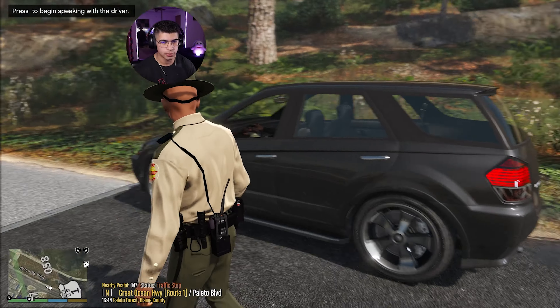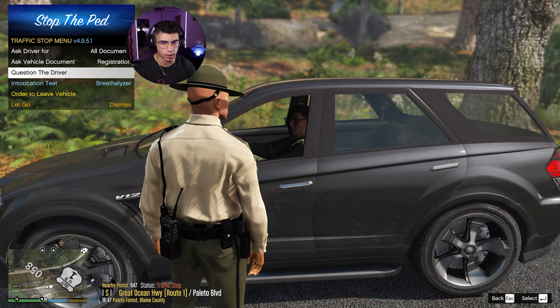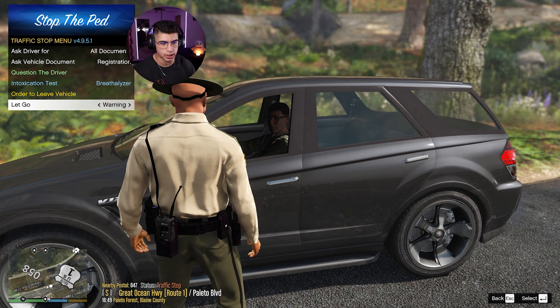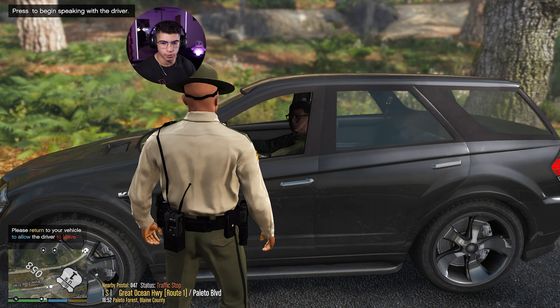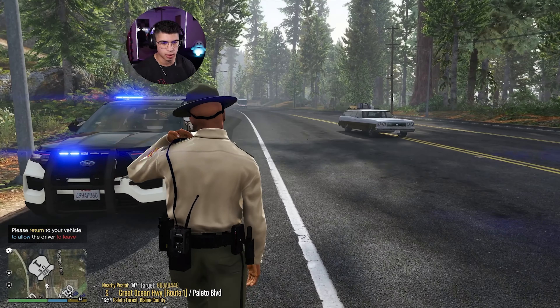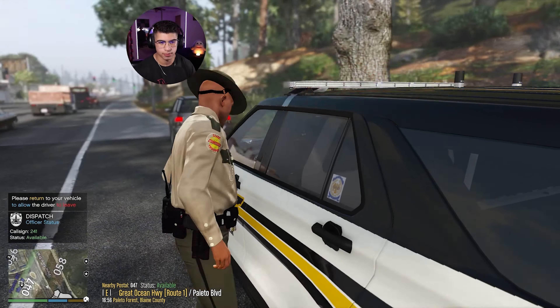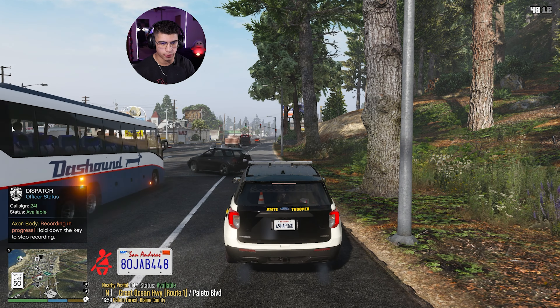Let's check this guy's profile - Ryan Sharp, 20 years old, pretty clean record, vehicle's clean. We're just going to let him off the hook and tell him to slow it down. He seems depressed or something - we'll let him off. All right man, I'm going to let you off with a warning, okay? Make sure you slow it down - you were going pretty fast, it could be very dangerous to others around you. You are free to go. 241, you can show me code 4, off this 1011. I still can't believe he was going 77 in a 50 entering town.